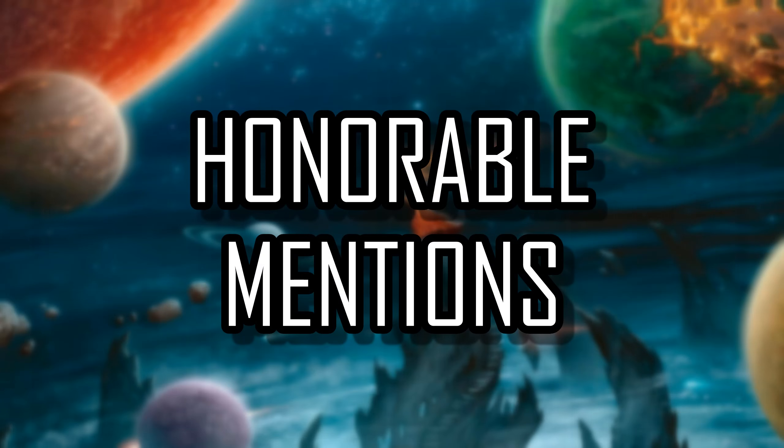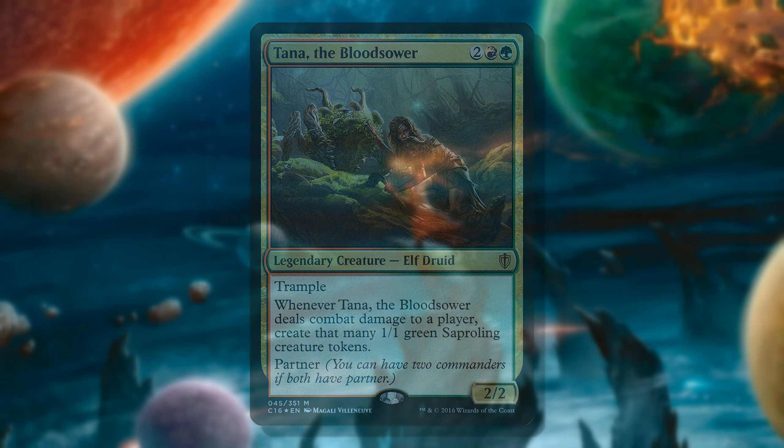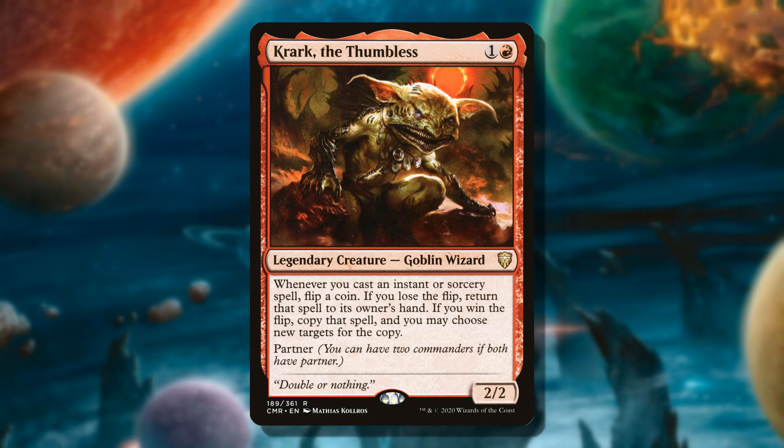Before number one, some honorable mentions. We have Tana the Bloodsower, who is very good and was very close to making this list — most of the commanders here are going to age well long-term. We have Silas Renn, Seeker Adept, very good for artifact decks — artifact partner decks are quite underrated. You have to deal combat damage to trigger his ability, but you get to choose an artifact from your graveyard and cast it that turn, which can be really powerful depending on your deck. And then Krark the Thumbless, who I mentioned earlier: for a spellslinger deck, Krark is capable of being a very powerful combo Commander.